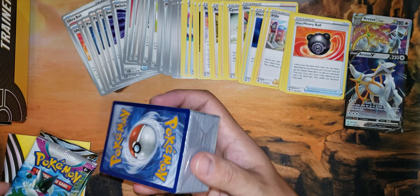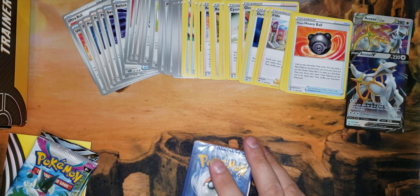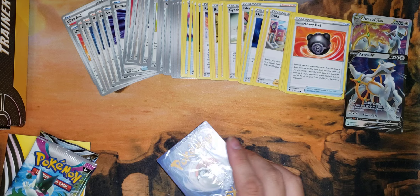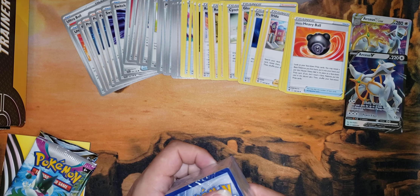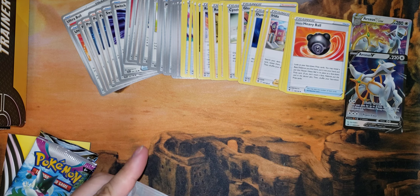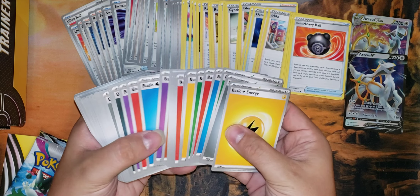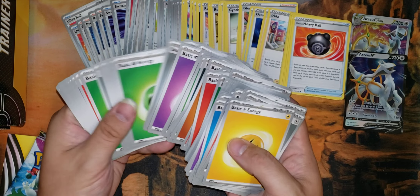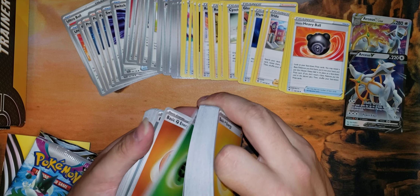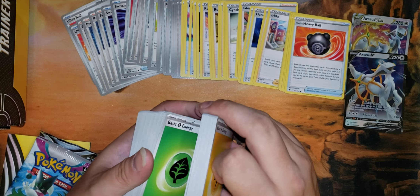And then let's check this other pack here. We're going to see if it's just basic energies or if there are other cards added in for the deck builder. And it looks like it's all going to be basic energy cards for this pack — not sorted in any way, which continues to be the bane of my existence with these energy packs. Thanks Pokemon, I'm sure you'll get right on fixing that one.